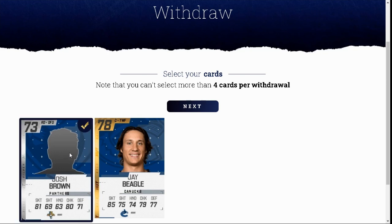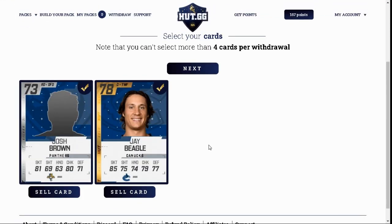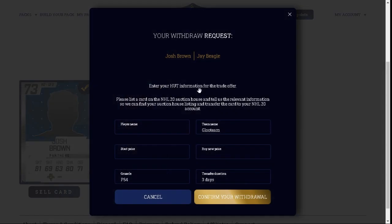But we'll do more of these, I don't know when. If you guys want to withdraw your players, just select them, put your player name, your team name, your price, your buy now price, your console, and the date duration, and they're going to send you a trade with all the players you got. So thank you guys for watching and see you next time.